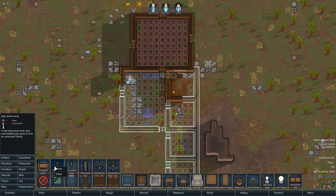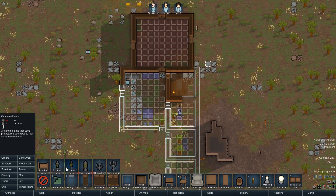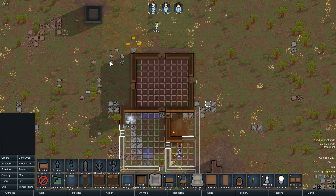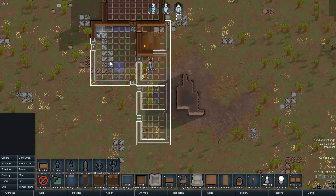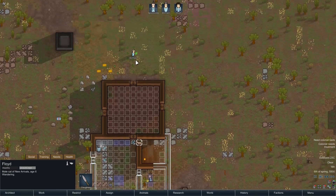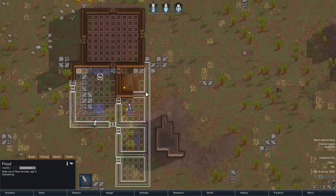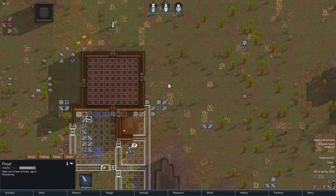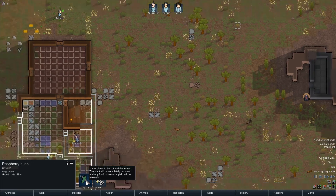The gas lamps need pre-installed gas pipes as fuel, so for now I've just got basic torches going. We won't be able to build the nicer ones for a while until we've mined out some steel and components. Is that Frank? No — Floyd? He's fine, he won't kill us. Yet. The biggest eldritch horror of them all: a small cat.